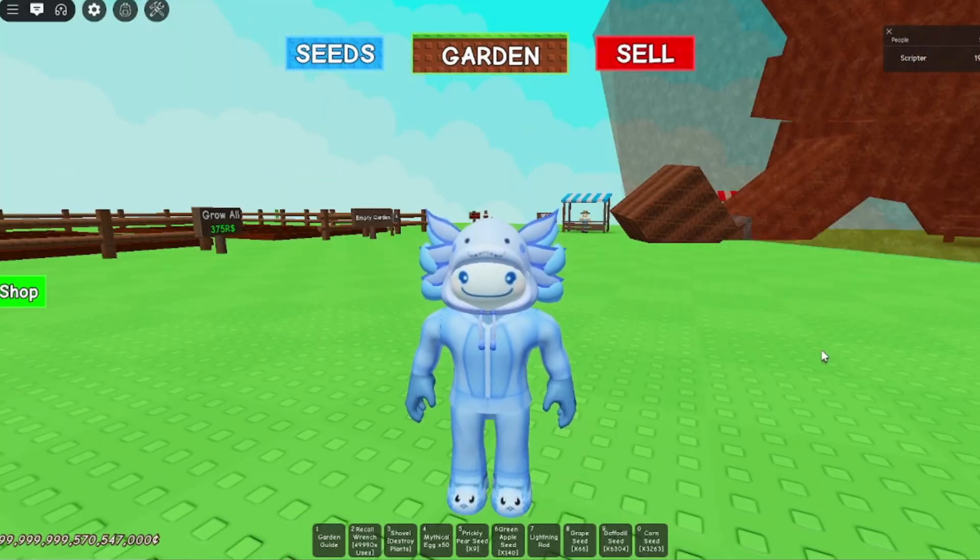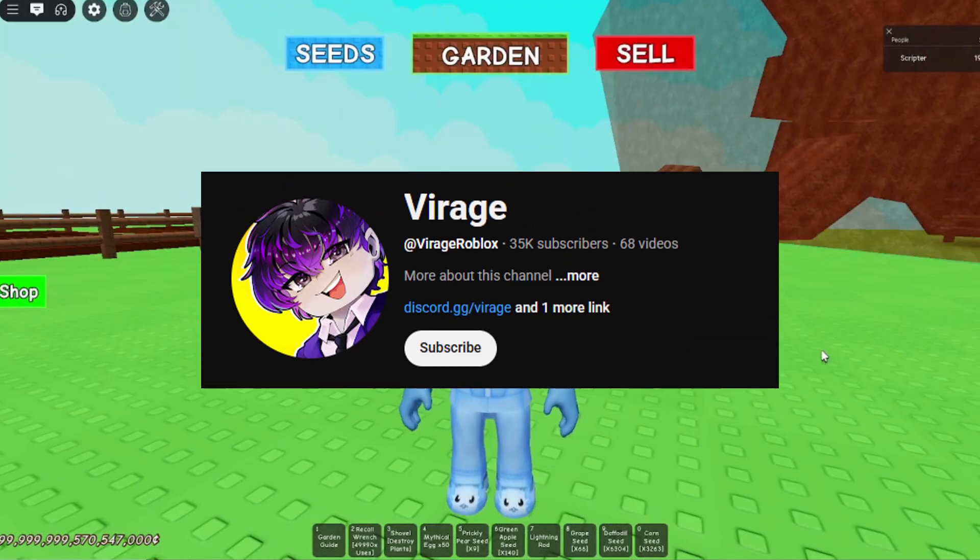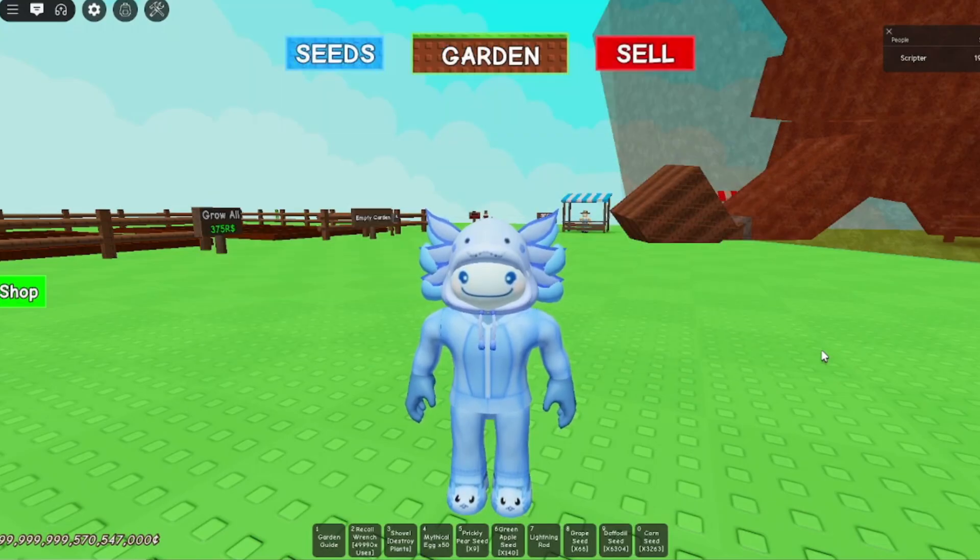Now, a couple things before we get started. I want to give a big thank you to Virage for creating the original macro. I made most of this version of the macro, but there are still some things that Virage made, like the code for auto align and how it buys from the shops. But I did add a lot to it like merchants, events, crafting, stuff like that.